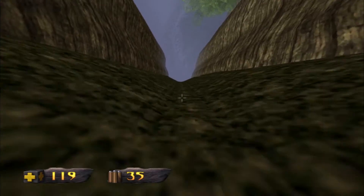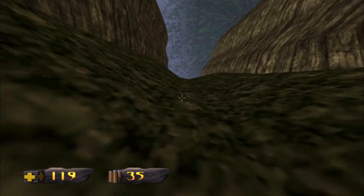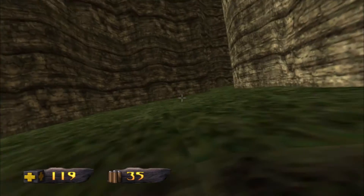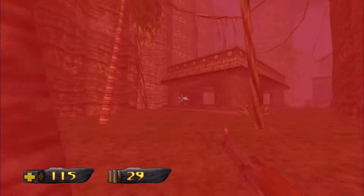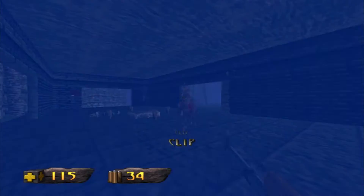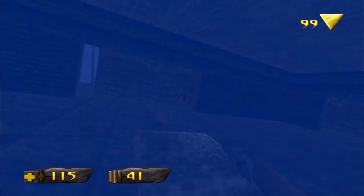There's a lot of climbing in Turok surprisingly. Once you're on a wall you can only climb straight up — you can't climb left or right. Once you're on, you're on; you can jump off. I'm not sure if you can get knocked off if you get shot — that guy was trying to shoot at me.